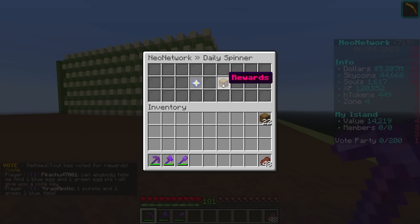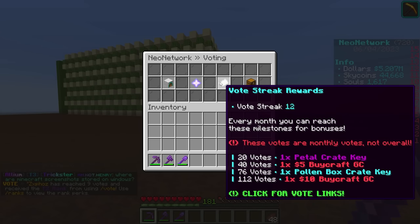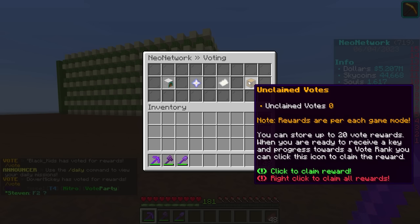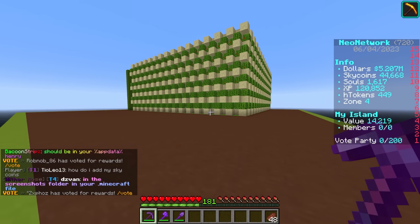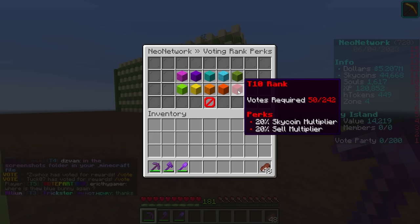Make sure you guys are doing daily spinner. You can get lots of really nice stuff in here — tons of good stuff. When you vote, you can get gift cards as well. You can see on here you can get up to $15 per month just by voting every day. You don't even have to be on the server when you vote. You can vote up to four or five sites, which is four times each, and get 20 vote keys. When you vote, not only do you get the gift cards, but you get these ranks right here. I'm trying to get up to the 20% Skycoin multiplier and sell multiplier — that's really helpful, and we're not that far away.